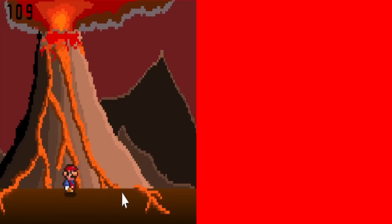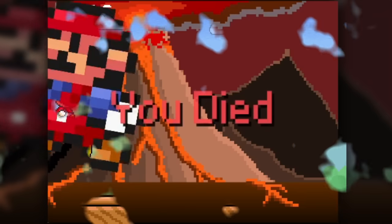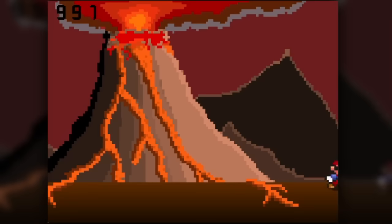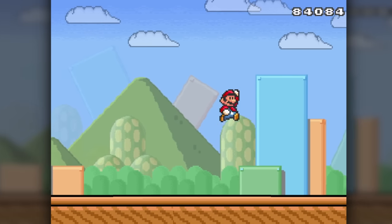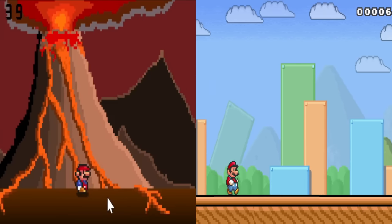Next, I want to talk about two simpler games: Super Mario Dodge and Super Mario Runner. They both have the same general idea of play until you die. With Dodge, you need to avoid lava from a volcano that follows your mouse. And for Runner, you have to just keep moving forward as long as possible. They're alright, but lack anything to really talk about.